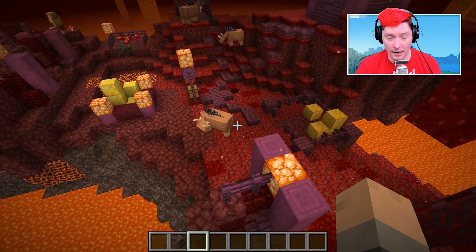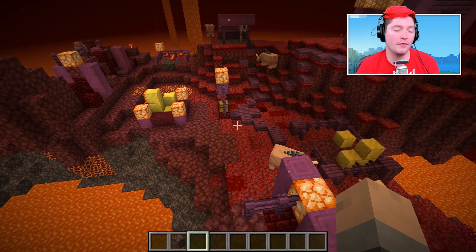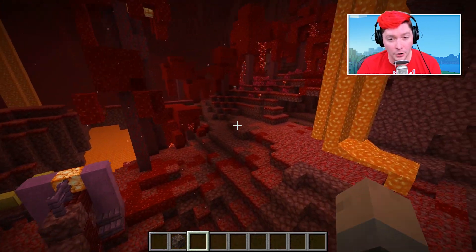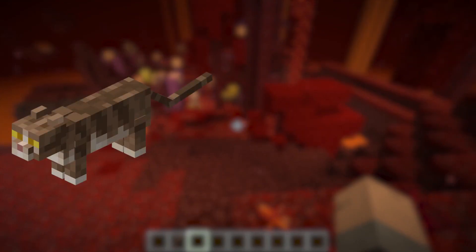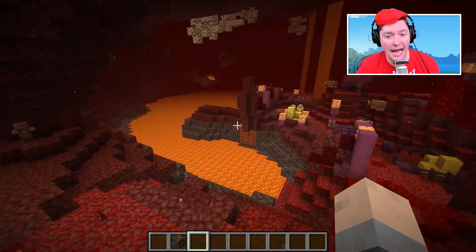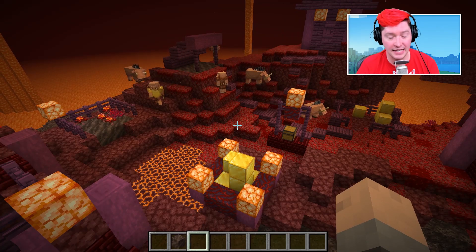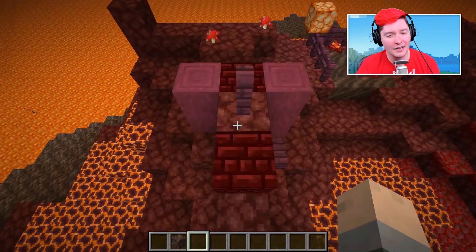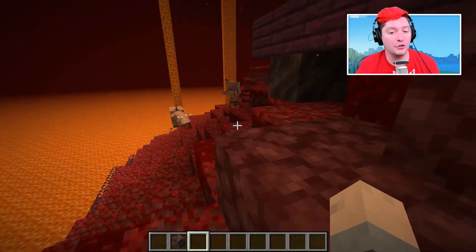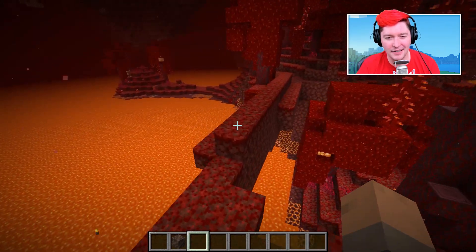The last addition I'd love to see is a new tameable mob. Currently tameable mobs that follow you around are cats, dogs, and parrots. Dogs are very useful — they fight on your behalf. Cats aren't as useful but they scare away creepers. Parrots can dance if you put a disc in a jukebox next to them. I'd love a new tameable animal that follows you around — something like a hoglin, a brand new type of animal.